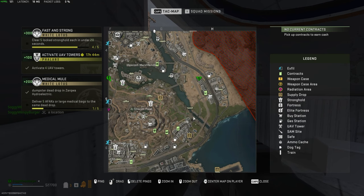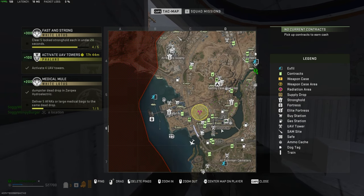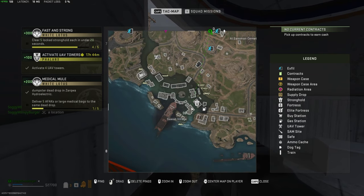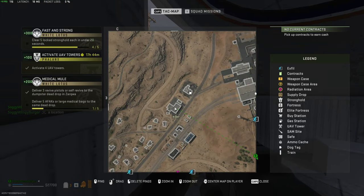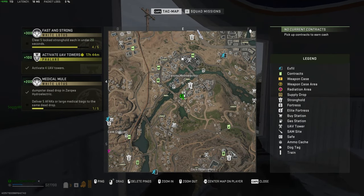Scrolling a little bit down south, this building here is also a hospital. Across to Saeed City, zooming in here, this is a hospital. Down by Salwar Village, this is a hospital. And finally, in the extreme northwest side of the map, this is a hospital as well. There are a few of these locations scattered all over the map.